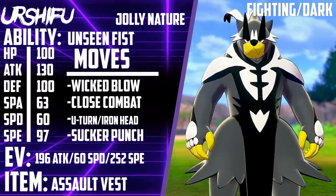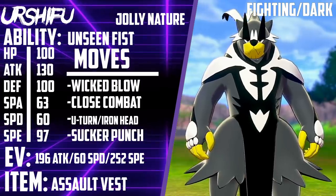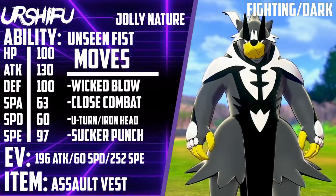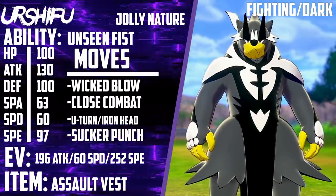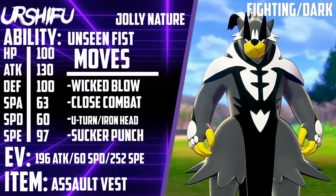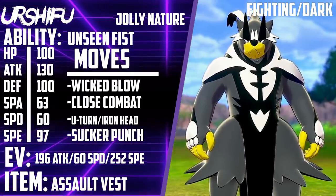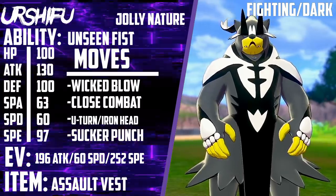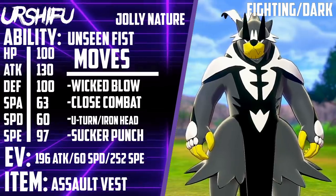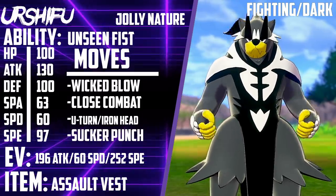Your other moves are Close Combat — with Assault Vest you could also run Drain Punch for recovery, same reasoning as before. U-turn and/or Iron Head: Iron Head is great for fairies, but you also have the option of just getting board positioning with U-turn since you're running max speed and can usually get out. Sucker Punch is a must on this set mostly because Dragapult is going to be faster than you. Even though you have great physical bulk with 100 HP and 100 Defense, it doesn't seem like a good idea to stay in on that. Either get out with U-turn or Sucker Punch it for massive damage — 130 Attack Sucker Punch is going to do huge damage to Dragapult, if not knock it out.